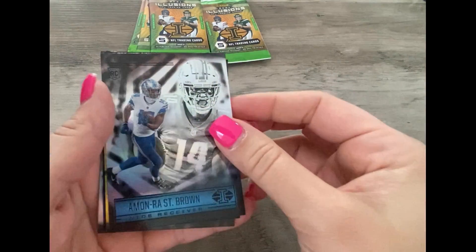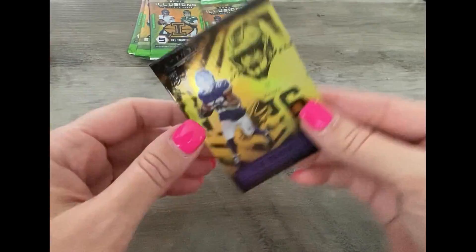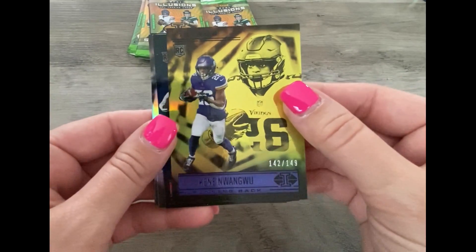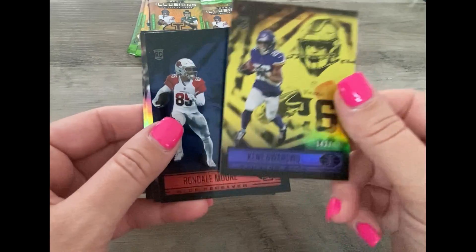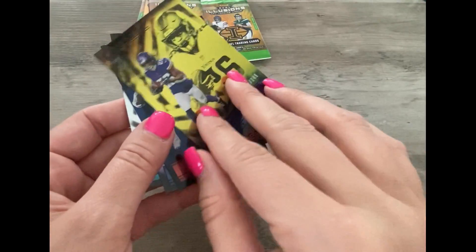It's a good card. Amon-Ra St. Brown, his rookie — oh, here's a numbered card! 142 out of 149, it's a rookie. That would be Piper, our daughter, saying come get me — I am done with my nap.